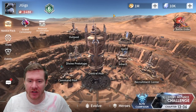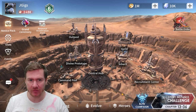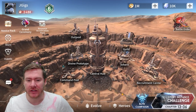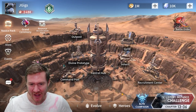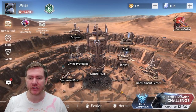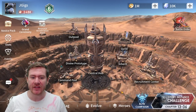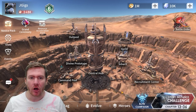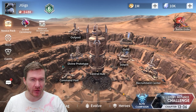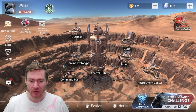Hey everybody, what's going on? Today we're going to talk about Taylor. He's a champ that you can get pretty early in the game, and as soon as you get him you need to start leveling him up and getting resources into him. He is going to be a very intense carry, especially in your dungeon runs. It's kind of insane what a carry he is.